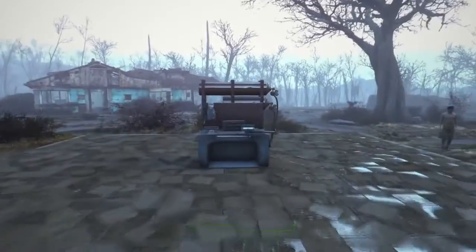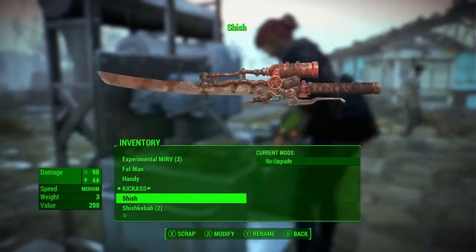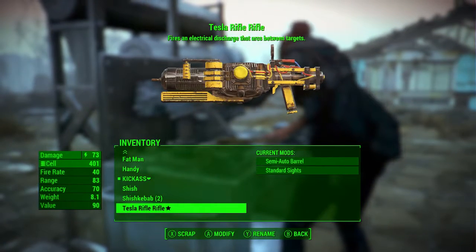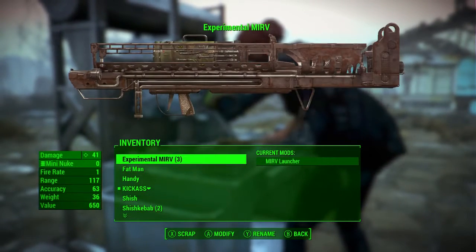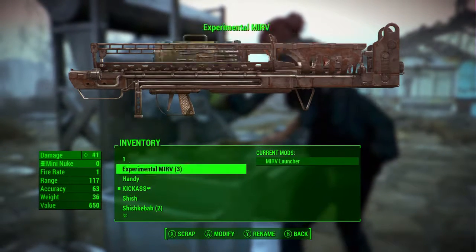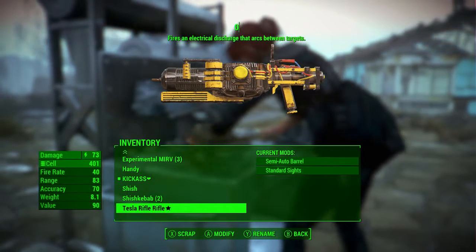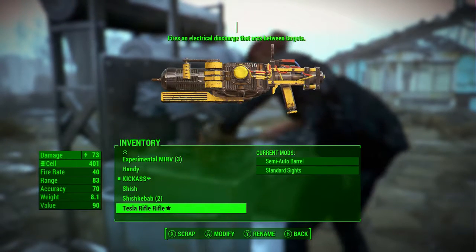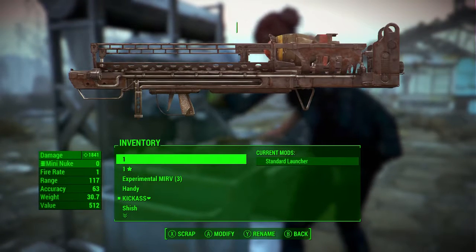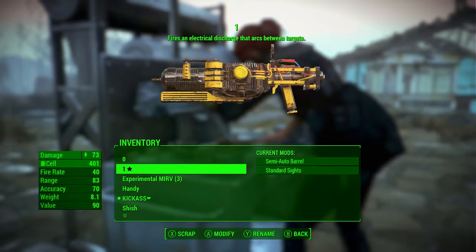Let's try another weapon and see what else we can make. I'm going to combine the Tesla rifle with the Fat Man. Let's rename the Fat Man to one and we want the mods from the Tesla rifle — but wait, you cannot rename or scrap special weapons, so it actually has to be the other way around. So we'll rename the Fat Man to zero and put a mini nuke launcher onto the Tesla rifle instead.